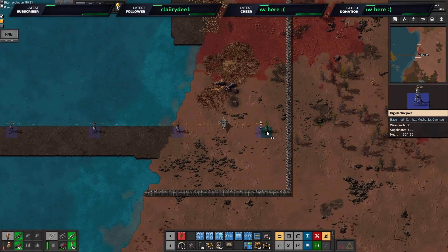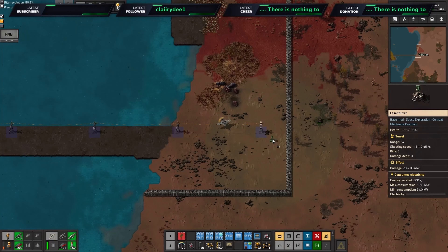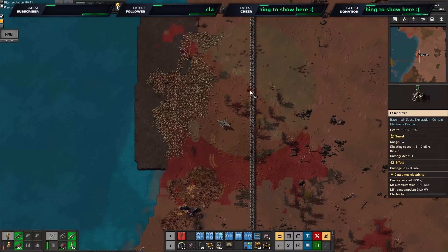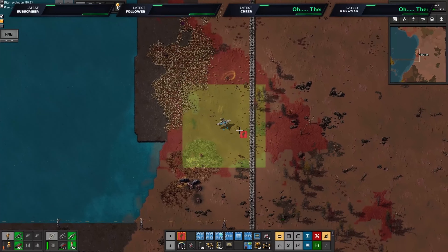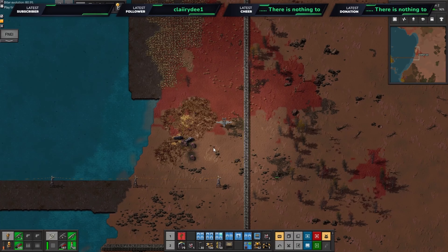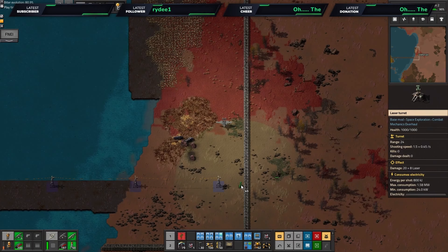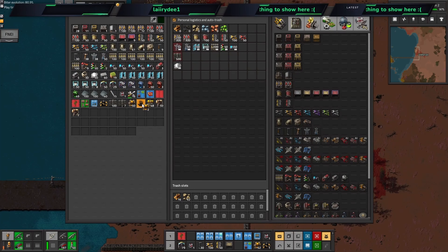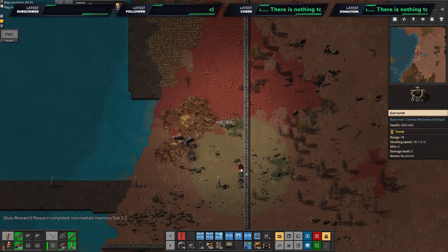Let's go from about here and get big power poles going. I promise I can fly straight — I'm not drunk, I just can't seem to fly straight on this bit. Let's get these turrets going — clear this bit first, bye-bye.